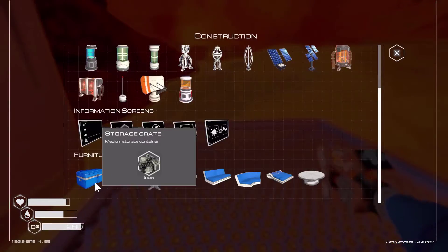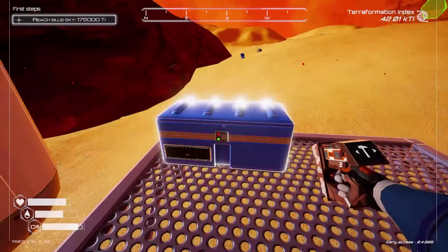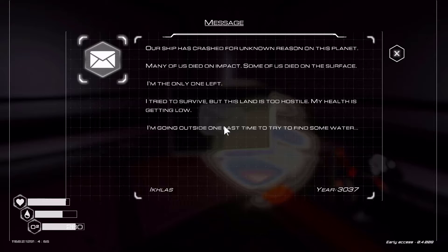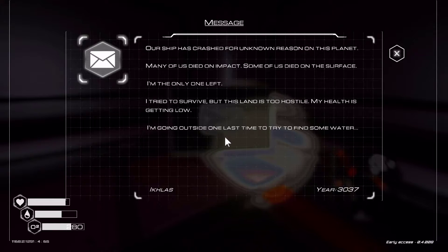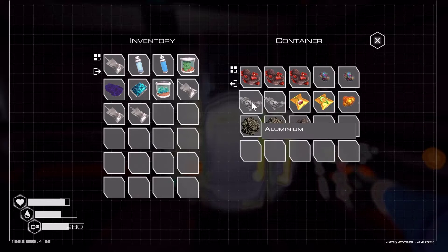Let's put down the storage — I don't care which way it's laying, just as long as it's down. We'll put that there to hold it for us. Let's go down here and see what we can find. Another seed. 'Our ship has crashed for unknown reason on this planet. Many of us died on impact. Some of us died on the surface. I'm the only one left. I tried to survive, but this land is too hostile. My health is getting low. I'm going outside one last time to try to find some water.' Poor fella.